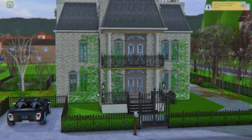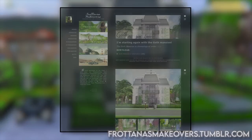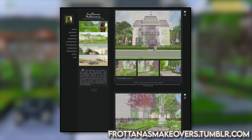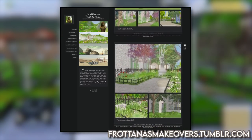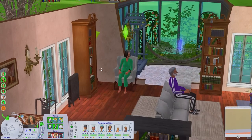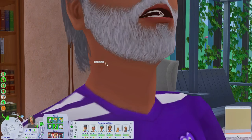This doesn't look like your typical Goth house. This is actually a revamped beautiful Goth mansion by a creator named Fritana's Makeovers on Tumblr. In this house, we have Miss Cassandra, who is now an elder.